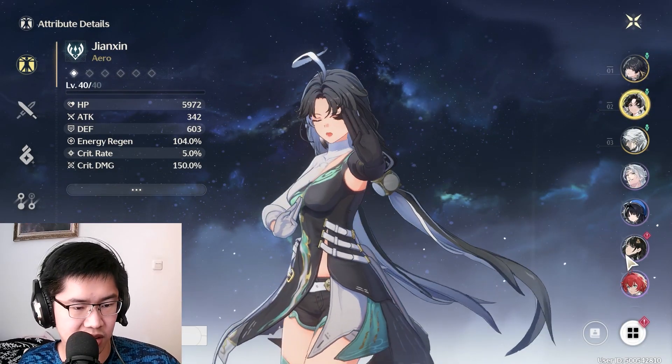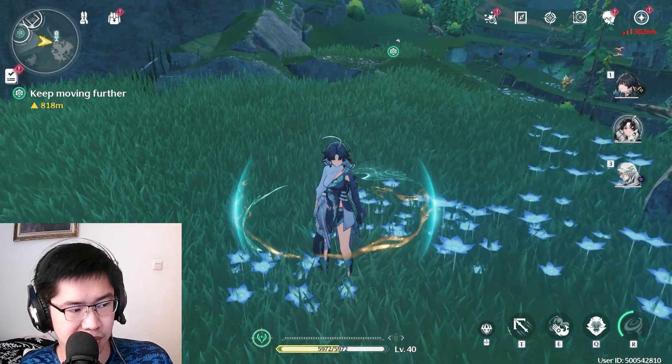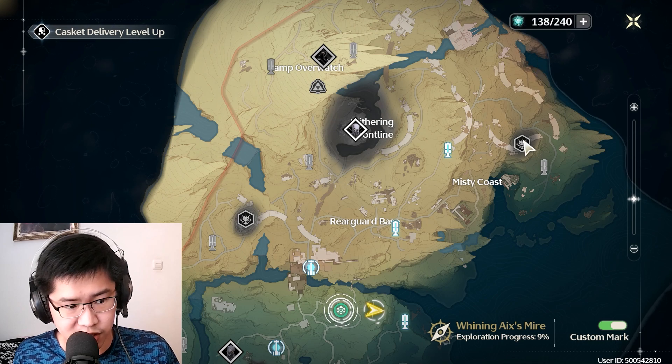So it's a very somewhat complex combat system that definitely puts a twist on most combat-based gacha games. My next tip is to use your waveplates. Waveplates are basically your typical gacha energy system.